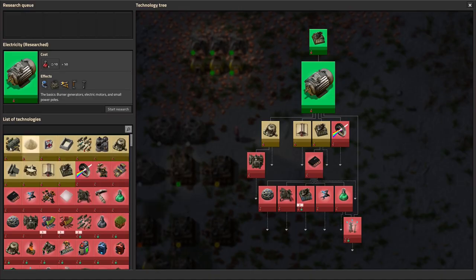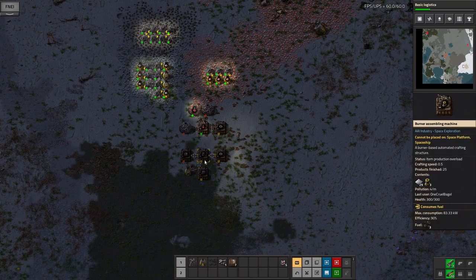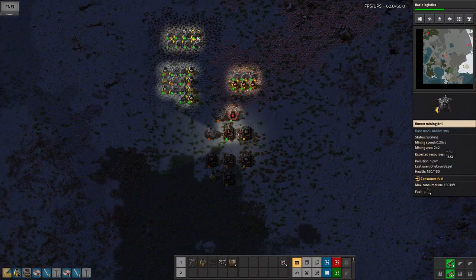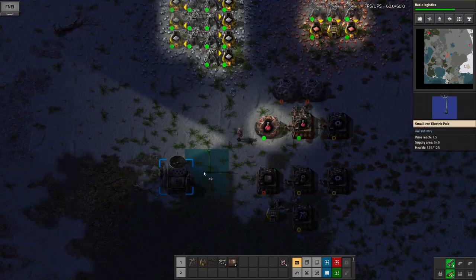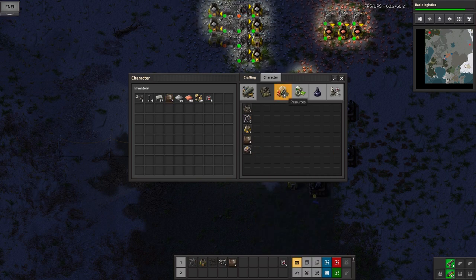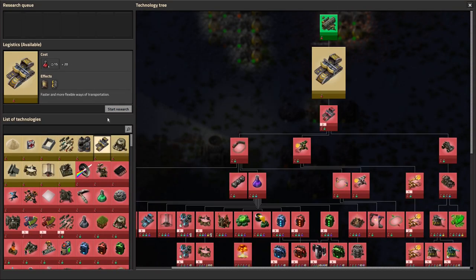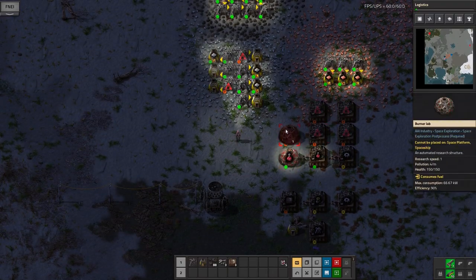I've got three research labs trying to run off one assembly machine here, and I discovered fairly quickly that a burner assembly machine just can't keep up with that. So I'm going to try and push for electricity. There's a burner generator — it's effectively the same as a boiler except you don't need a water supply for it as well, so you can just use it to make electricity from coal, which is quite nice. I don't know whether it's less efficient than the boilers — I'll have to have a look into that.